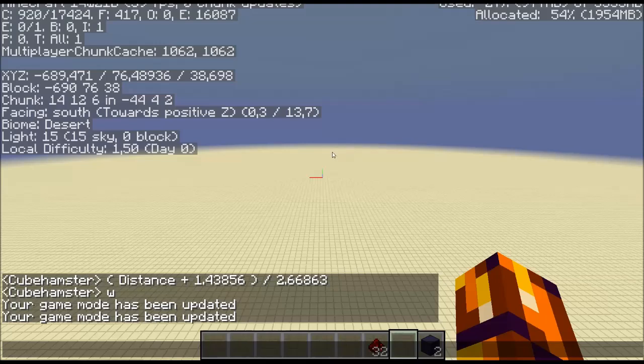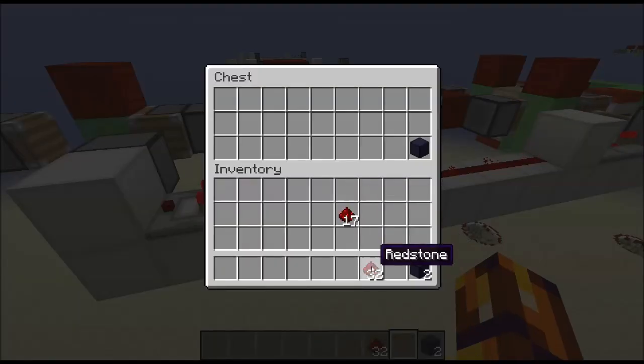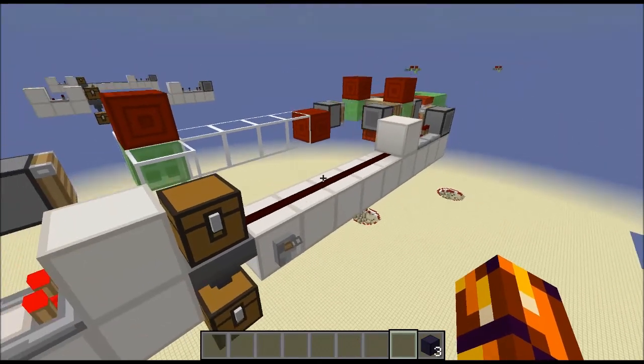So I'm going to fly back and see if it's still accurate at a distance of 595 blocks. 223 items - that is 64, 128, 192, 200, that's 222, 223. Okay. Remove the obsidian. And this is going to take a probably very long time.